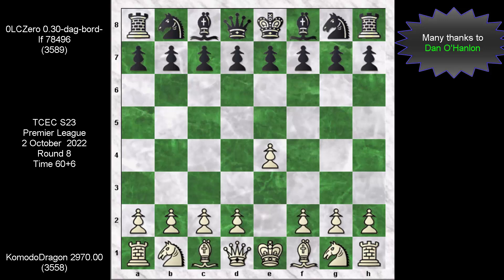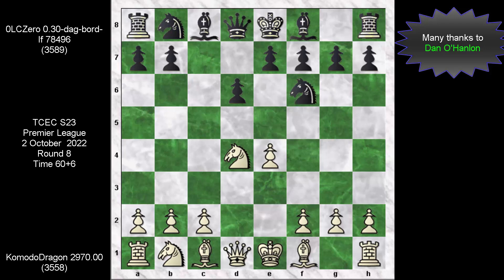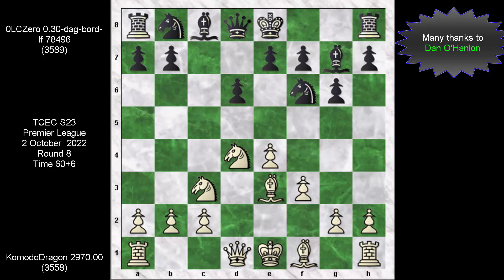After e4, we saw c5. Then after Nf3 and d6, d4 was played. Leela took, Komodo also takes. With Nf6 and Nc3, Leela opens up the diagonal — Bb3 up to Bg7. After this push, a6 was initiated, then Qd2, and now Nbd7. What we have here is the infamous Yugoslav Attack in the Accelerated Dragon. The theory in the Sicilian is vast, and what you see here is just one line of many. Normally this type of opening leads to a razor-sharp continuation, especially if the engines castle in opposite directions.